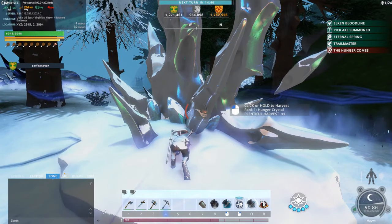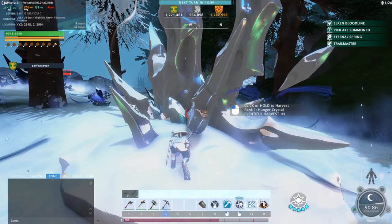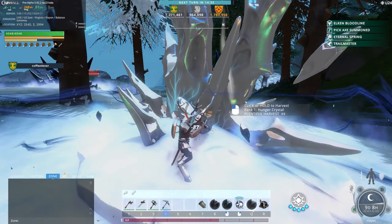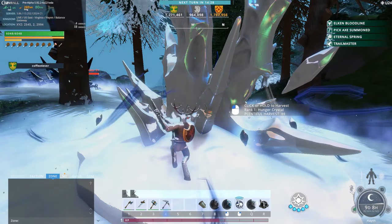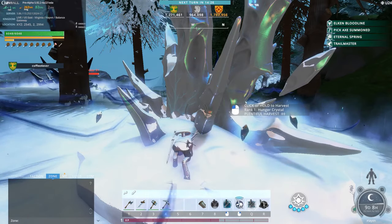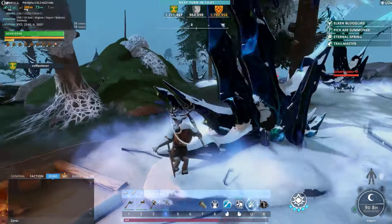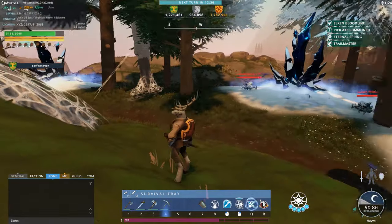These crystals here are Hunger Crystals. Hunger Crystals have a chance to drop additives that you can add to your weapons when crafting to increase some stats. They also drop sacrifice items, so if you want to get to, say, level five, you could mine these for maybe five minutes and you'd be done.